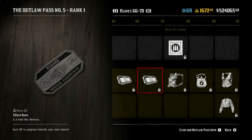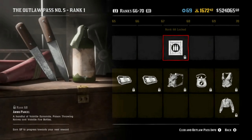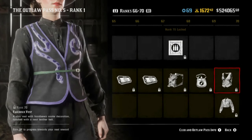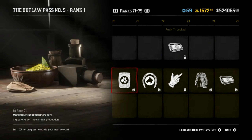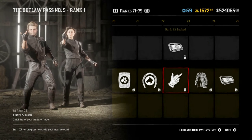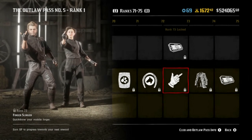More ability card, more gold bars. Another camera filter. Another ammo parcel. An ammo pouch upgrade for the revolvers. Clothing. Another moonshine ingredients parcel. We've got another horse mustache as well — interesting. A finger slinger emote — in case you want to flip some people off, a cute little 'you know what'.